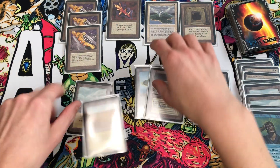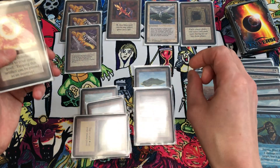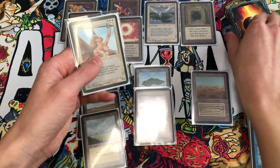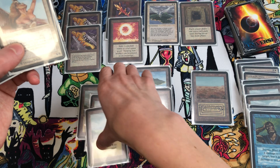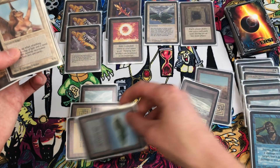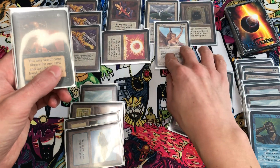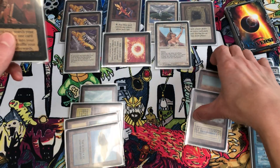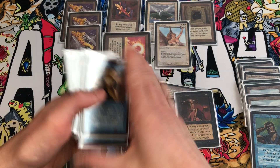We draw two. They played a creature, so we tap Island and use Unsummon to bounce it to their hand. We tap Tundra for blue plus two colorless and use Psionic Blast for four damage — they're at 10, we're at 18. They pass back. We draw two off Howling Mine, play Plains and Sol Ring, and pass. They pass with no threats. We draw two more, then tap two white and three colorless via Sol Ring and Island to cast Serra Angel — she has vigilance and flying, no need to tap when attacking.